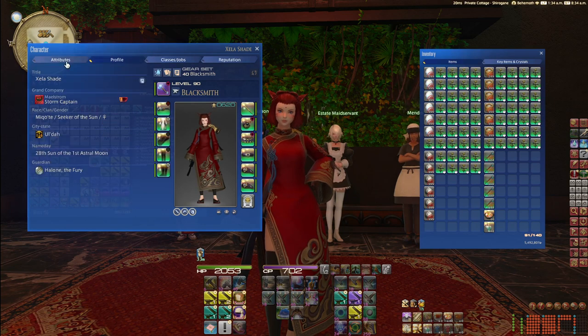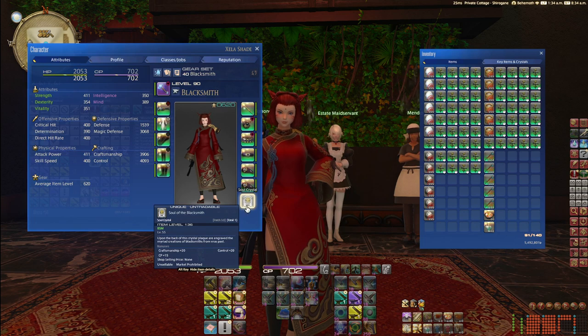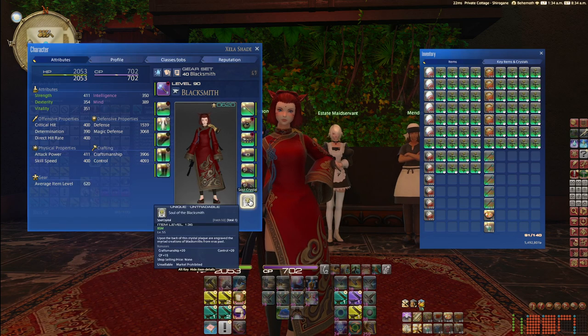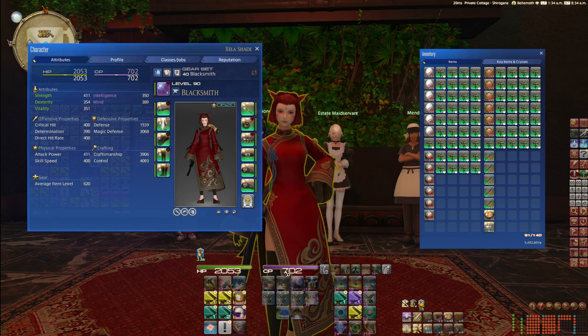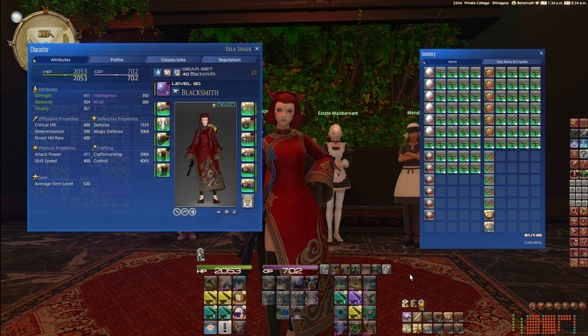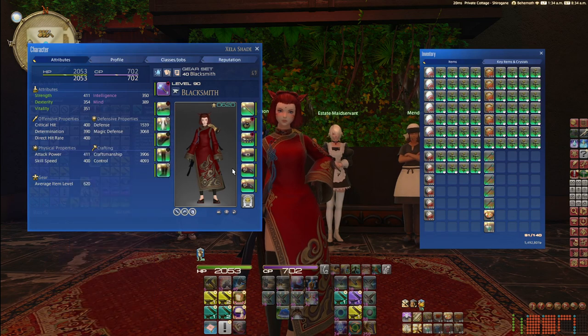My final stats with food are 3906 craftsmanship and 4093 control. This is on specialist, so it gives me 20 more control, 20 more craftsmanship, and 15 CP. I did the math — you actually don't need the 15 CP; with the food and melds I have, you should have enough to finish the craft.